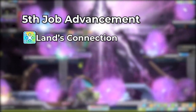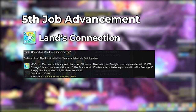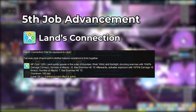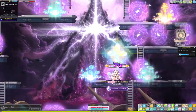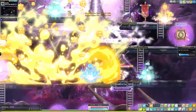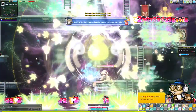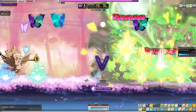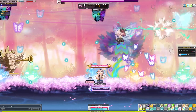My absolute favorite skill to use on Lara has to be Land's Connection, just because of how awesome it looks. It damages 10 enemies for 1,540% 3 times with 10 lines each. Afterwards, it activates an explosion that deals 1,870% damage 15 times with 7 attacks each. Those are absolutely huge numbers and it will be used during your burst attack while bossing. This has a 3 minute cooldown.